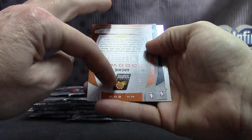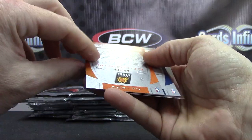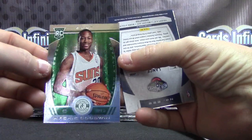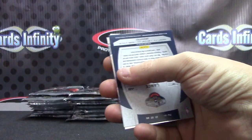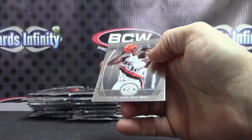Here's our first green — going to the Suns. Who has the Suns? Bugsy Bear. And it is Archie Goodwin — green, numbered to five. That counts as a hit. And then Lance Thomas, Pelicans, autograph.